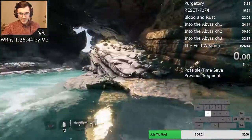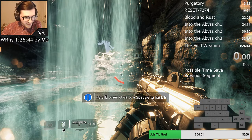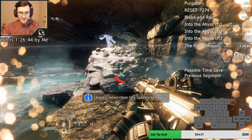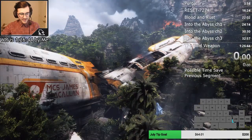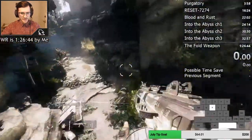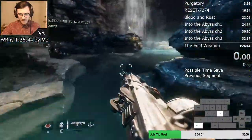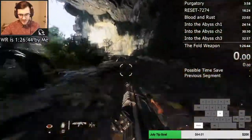For this next section right here, all these rocks that you're seeing — you can mantle on all of those. So what I've been doing in my runs now is I actually will just stop slide hopping and then just wall run on this wall to the right. Done in one motion, it looks something like this. I stopped slide hopping and immediately go to the wall run here, and we're good.